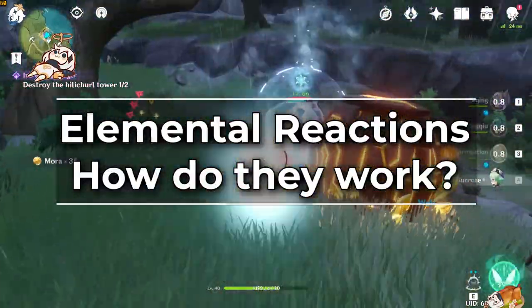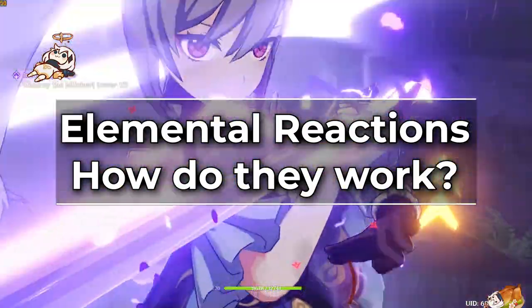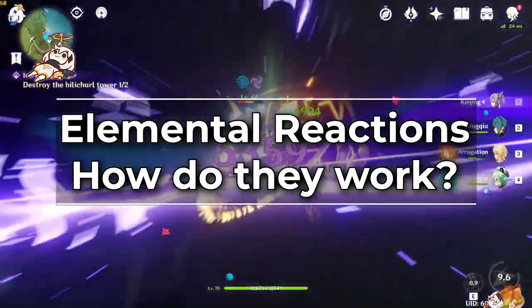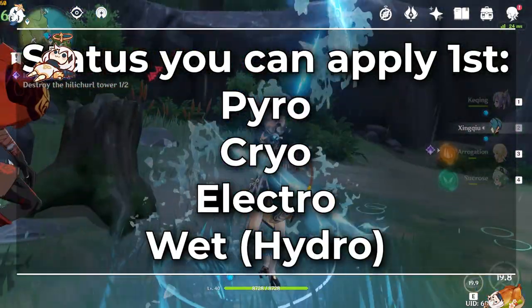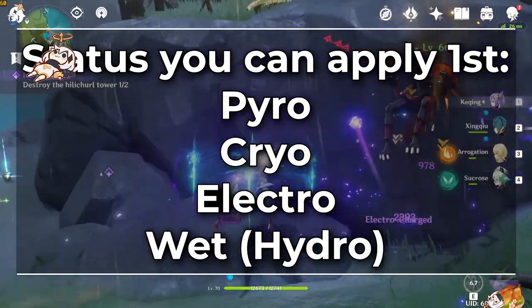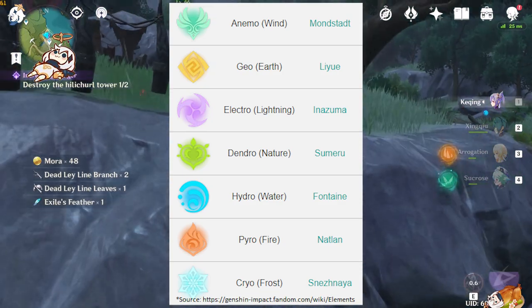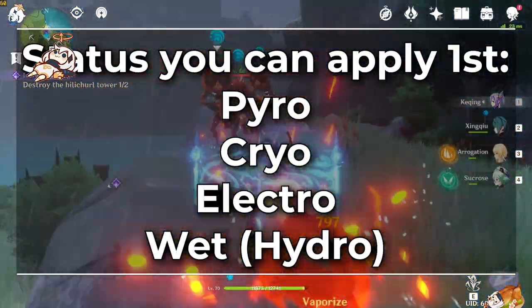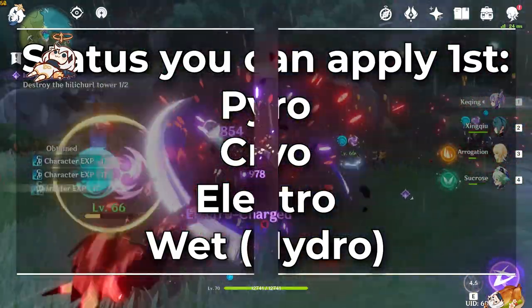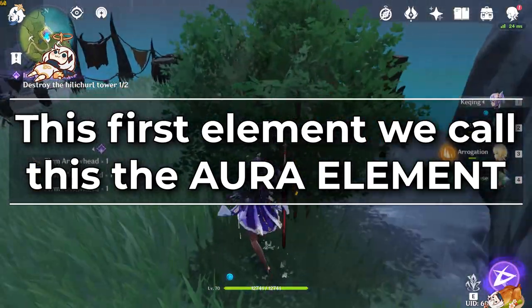Okay, let's talk about the basics of elemental mastery and elemental reactions. We'll start with elemental reactions because having a core fundamental understanding of their mechanics is very important for understanding how and why we use elemental mastery and who we put it on. When you use a character's skill or an attack with an infused element, you apply an elemental status onto an enemy. These are going to be Pyro, Cryo, Electro, as well as Wet. This icon over the enemy's head is called the aura element — essentially the first element on an enemy.